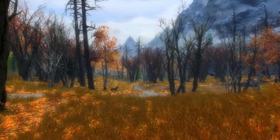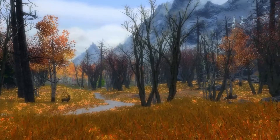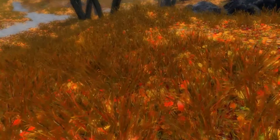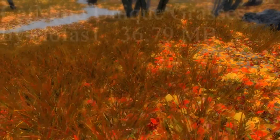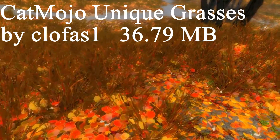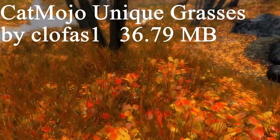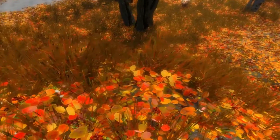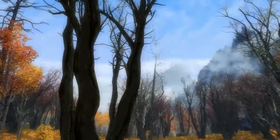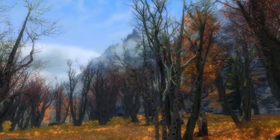We shall travel to the various regions throughout Skyrim to see how the trees look. And as we do, we'll also take note of the grass — specifically, Cat Mojo's grass, put out by Clofus. It is his latest effort, and it is designed to be a lightweight grass replacer. As we can see here in the Rift, it is heavily laden with leaves fallen from trees gripped within the deadly cold of autumn.